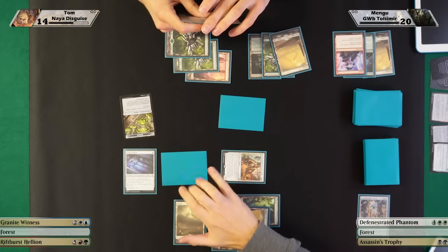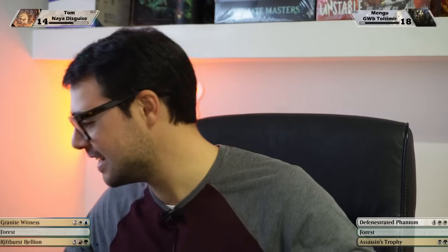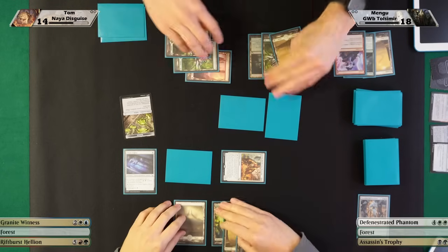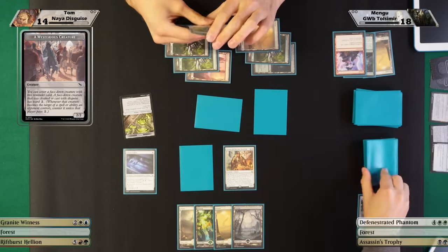I'm gonna attack you for two. What Tommy just did is a beginner mistake I want you to learn from — when you manage your morph card you don't have to show it. He just showed me what the card is. At home, make sure to manage it face-down on your play mat. Tommy, I'll just pretend I didn't see anything — not that I can recognize the card from the picture, but just in case. I'll take two damage — I'm at 18. Then I'm gonna play another mysterious card.